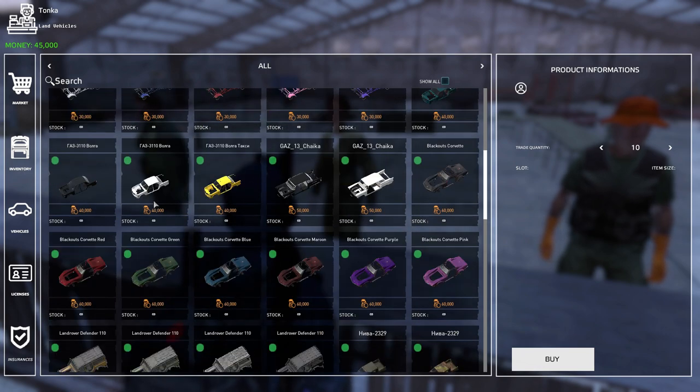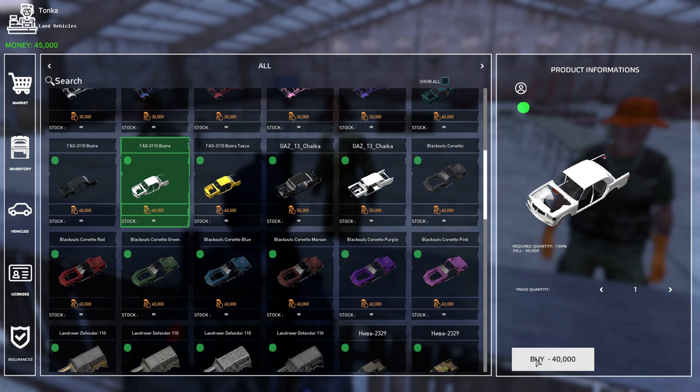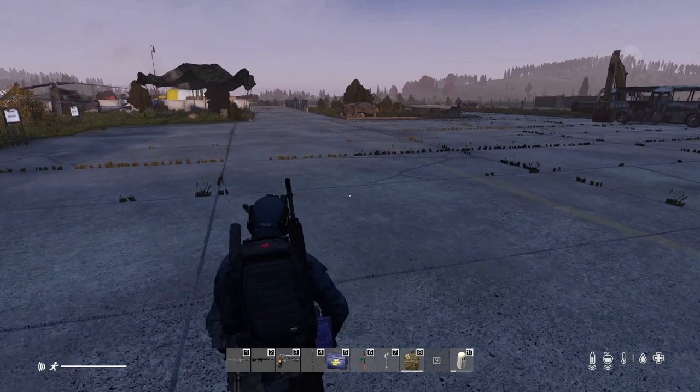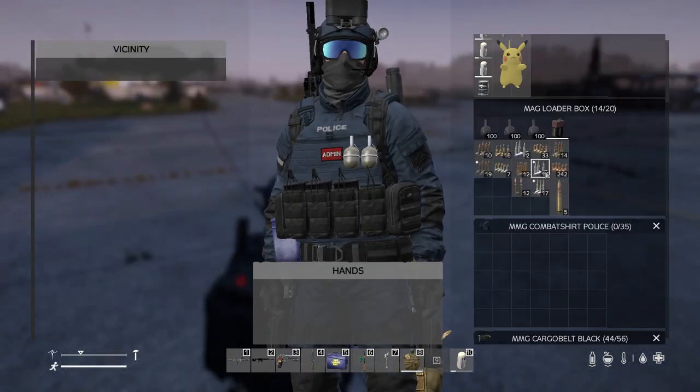So let's get ourselves a starter vehicle. We've got 40k, so we're going to go with the basic car here. We're going to purchase it and get ourselves going. Then we're going to look for a piece of paper — the car receipt — in our inventory.